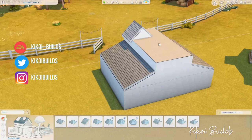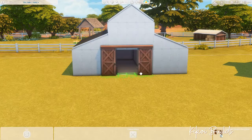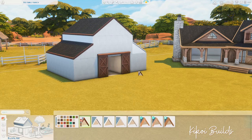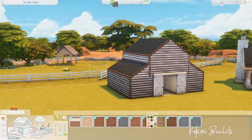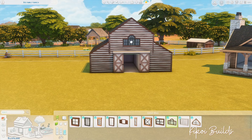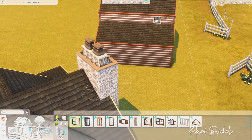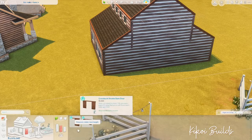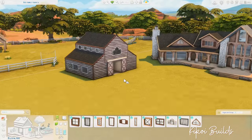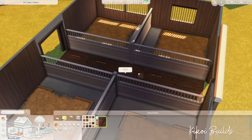This house will be available on the gallery under my ID Kikwa underscore builds, and you'll also find the tray files in the description if you prefer to download them directly. I also created the household that lives here — it's four sims and two horses. We have a stallion and a foal, twin kids — a boy and a girl — and two parents. You still have room to grow with more horses, more kids, or other pets like cats and dogs.